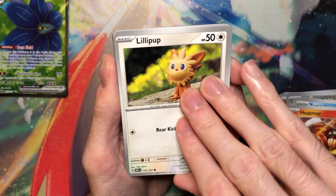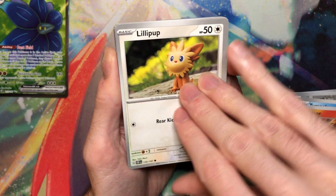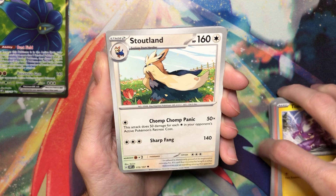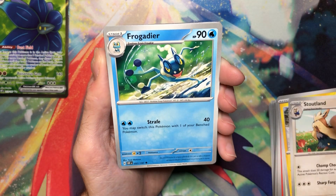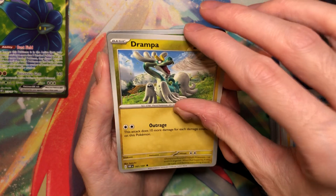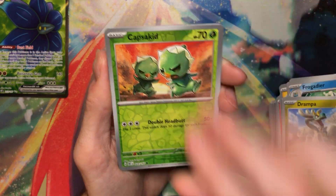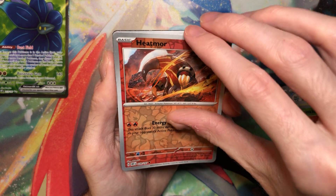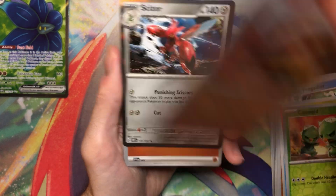Lillipup — that's adorable. Yukimori, obviously the clay. Toxel — that's nice art, that's Akira Gala. Some of these cards feel so thick, it's crazy. Stoutland. Frogadier — even though Greninja's not in the set, which is hilarious. Drampa. Capsicade Reverse — I like how there's two of them in that one. Hemor Reverse, and a Scissor.